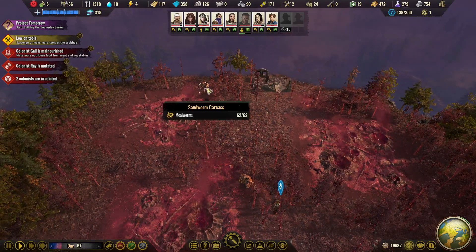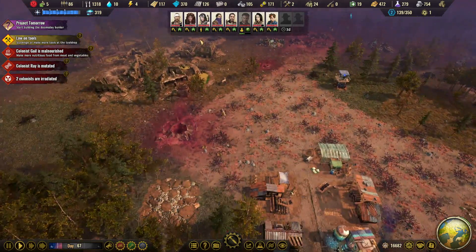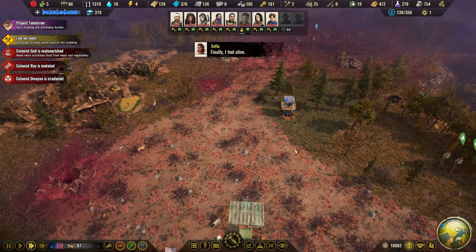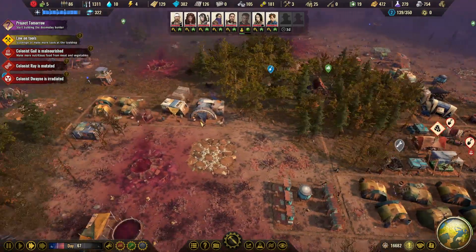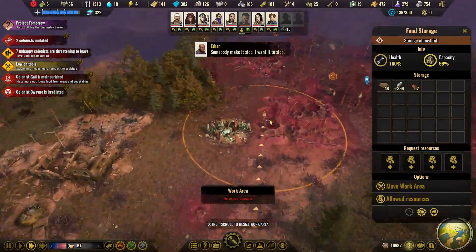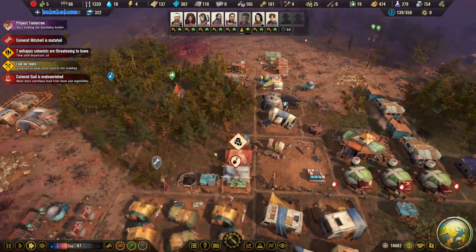We still have some sandworms to basically take apart and a lot of other stuff to do. Let's go speed two for a bit and see what we can do to make some improvements. I think we can get this food storage out because they can help out with these sandworms — that should be interesting.